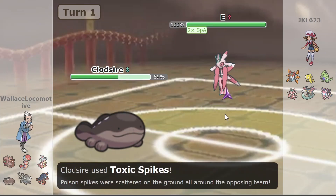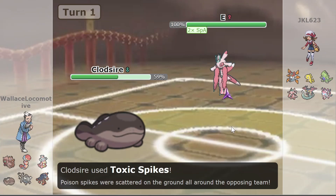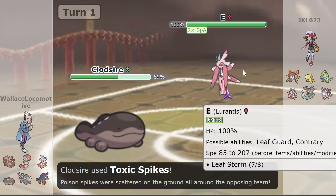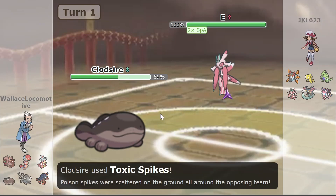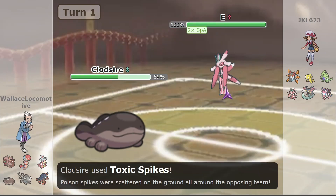Clodzire goes for Toxic Spikes on this first turn. Maybe he was thinking Laurentiis would switch out, fearing the Poison-type from Clodzire. But Clodzire is kind of known to just sit there and take hits, so Jake probably didn't feel pressure to switch. Toxic Spikes go up. Jake does have the Poison-type Iron Moth on the back to scoop up these spikes later in the game. Interesting first turn play — maybe not the best on Ben's side, but Spikes on the field does pressure Jake into switching in his Moth before anything else.